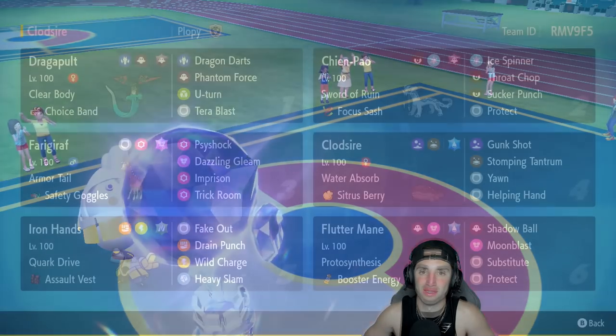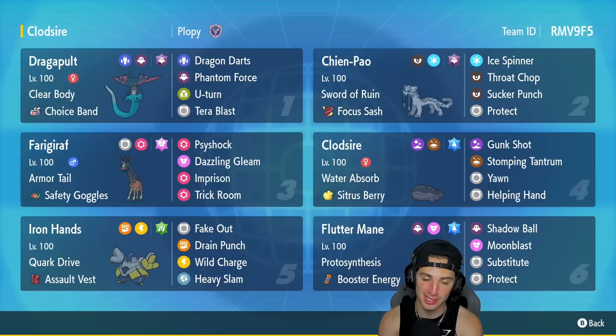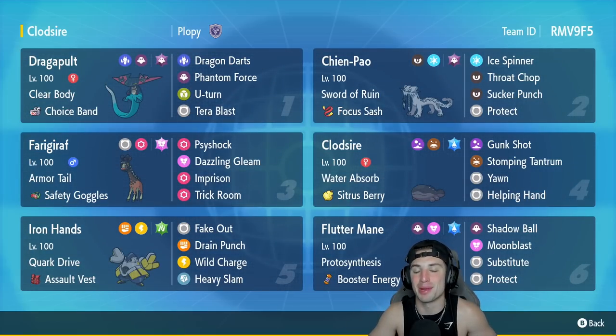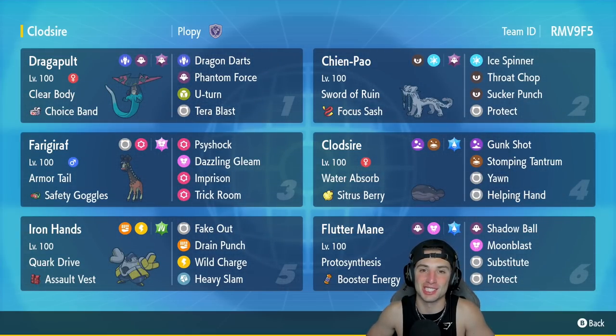Not one, not two, but three victories in today's video — 3-0 perfect record! We showcased Clodsire really really well. Absolutely love this Pokemon, especially pairing it with Farigiraf and dropping Trick Room. It's so strong. Then you've got Dragapult and Chien-Pao in the back end — once Trick Room ends they clean up any mess. We didn't even really need to use Flutter Mane today, which is great because we got to show off some off-meta Pokemon and absolutely killed it with them. If you enjoyed the content, leave a like, subscribe, and I'll catch y'all in the next one. Peace!